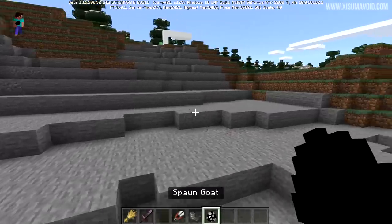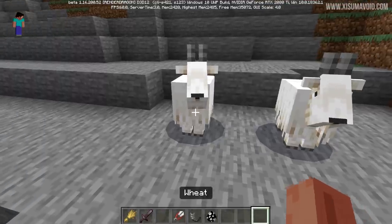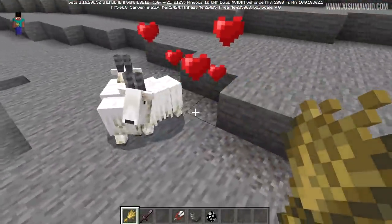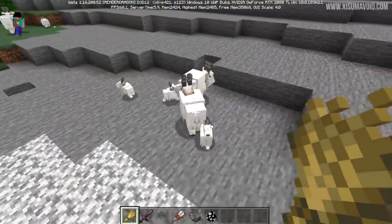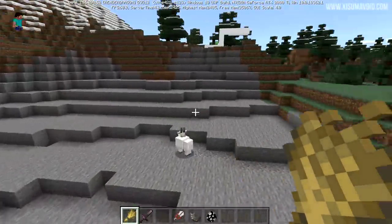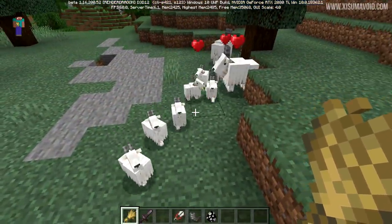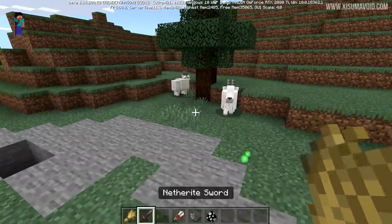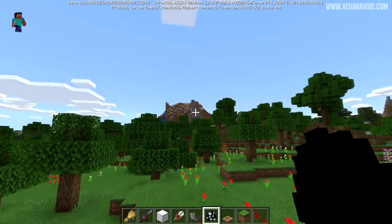I just found the coolest thing about these goats. You breed them with wheat, and when they breed there's this amazing jumping animation - they kind of dance. At one point I got an explosion of about five or even seven baby goats at once from a group breeding. That is a really cool feature - what a great idea.